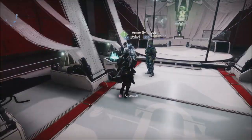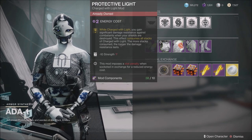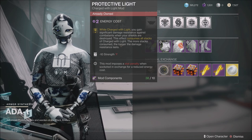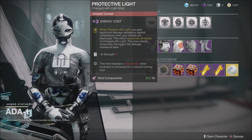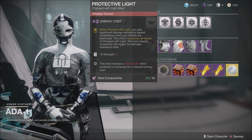You can kind of see it is crowded at Ada-1, and that is for a good reason. She does have the Protective Light mod, which I know a lot of people have been looking for. Since I've been back into playing, this is the first time she has sold it. This seems to come around only once every several months — some of my buddies say she'll have it a couple of days back to back, then you won't see it again for a really long time. So if you do not have Protective Light, I would highly recommend you come down here and get it.